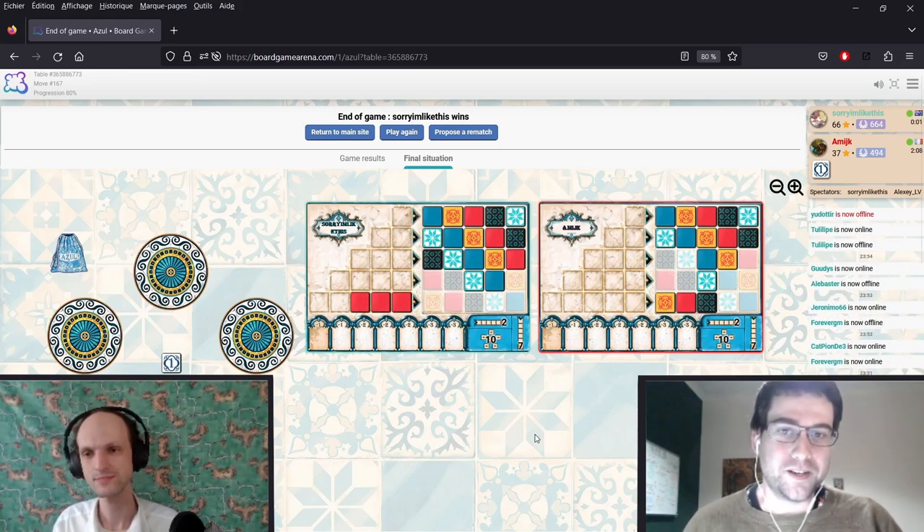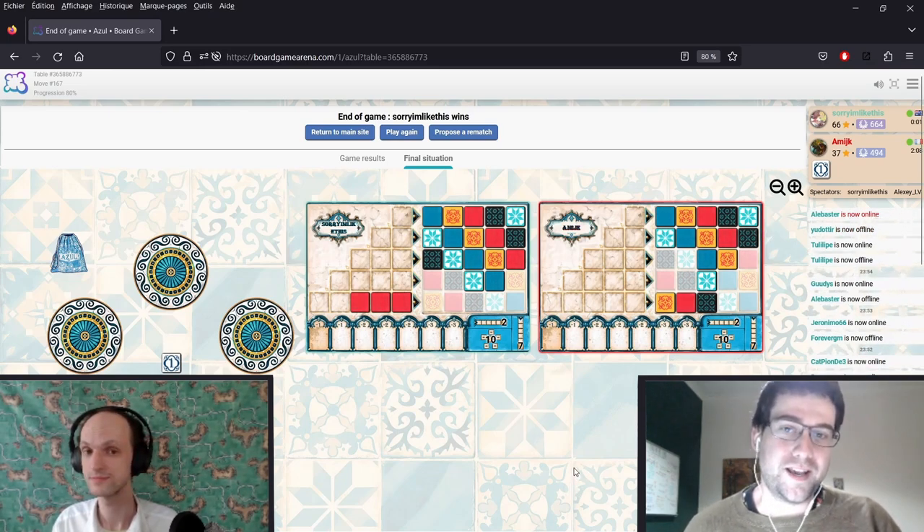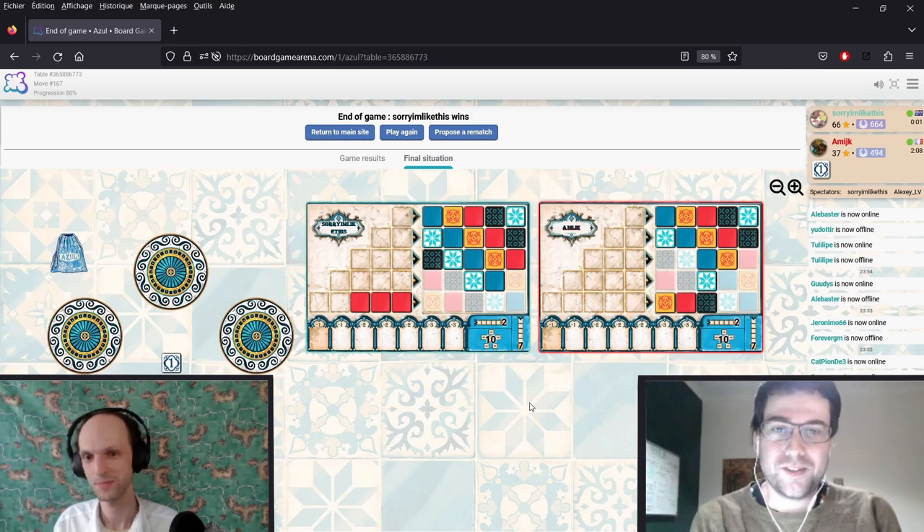Thank you very much for joining me, and thank you for these fun Azul Hand and Brain games. We actually played another Hand and Brain game on Alexi's channel, which you can check out — I'll leave a link in the description. This time I was the brain and he was the hand, and it had a pretty chaotic result. Go check out Alexi's channel — he's a master at Carcassonne and Azul, top 10 player in both of them, and he does plenty of analysis videos on both games that are well worth watching. Thank you everyone for watching, and see you later.